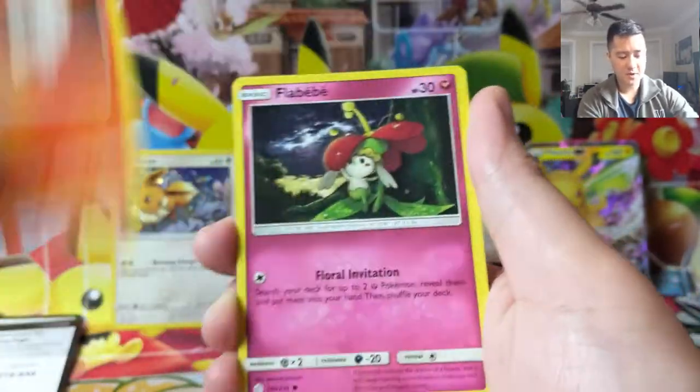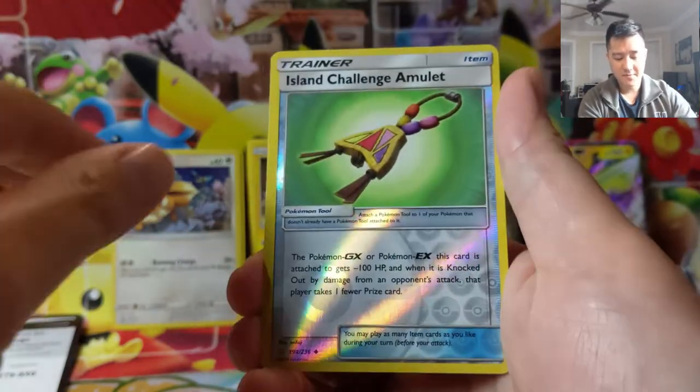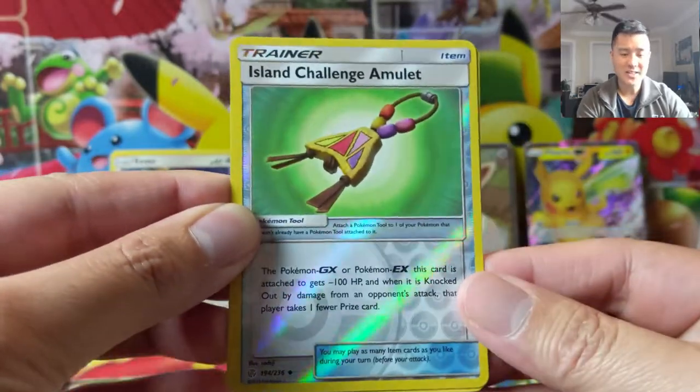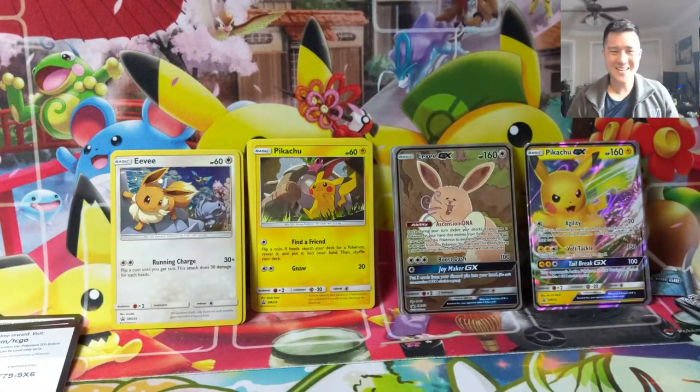Last pack — can we get some last-pack magic? We have Litleo, Flabébé, Island Challenge Amulet. And for our last pack — as always guys, thanks for watching, be sure to like, comment, and subscribe down below. Lanturn. I'm Iwana Turtle and I'll catch you guys next time!